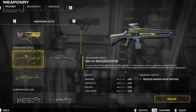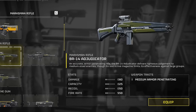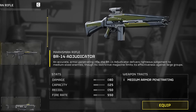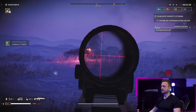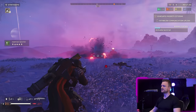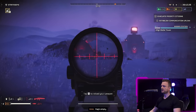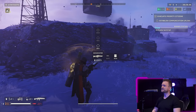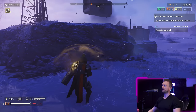The BR-14 Adjudicator Marksman Rifle is an accurate, armour-penetrating rifle. The BR-14 Adjudicator delivers righteous judgements to medium-sized enemies, though its restrictive magazine limits its effectiveness against large groups. The general intent behind this appears to be smack bang between a sniper and assault rifle. In single-shot mode it isn't particularly punchy, so leaving it on automatic mode and focusing on two to three round bursts seems to be the play. The rifle's reload menu shows a three-setting scope from 25m to 50m to 100m and offers a fire mode toggle between semi and auto.